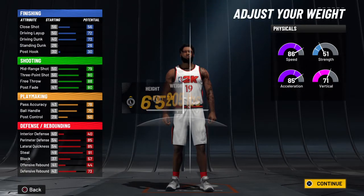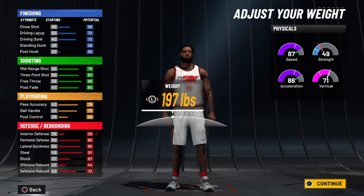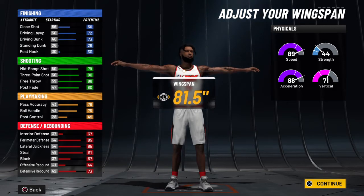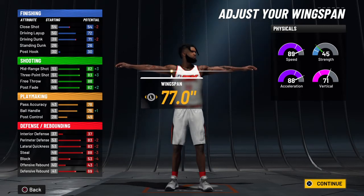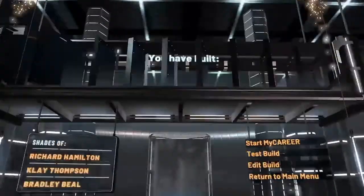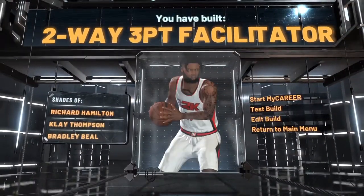Make them built, 6'5", minimum weight, and give them a 77.0 wingspan. Do the lock takeover. He's a two-way, three-point facilitator. Peace out, see you next time.